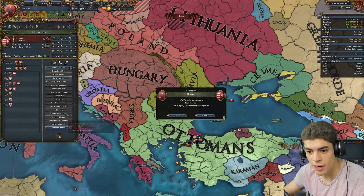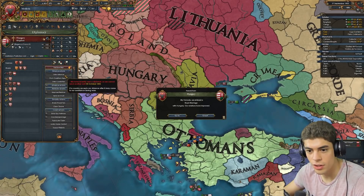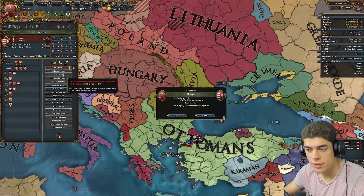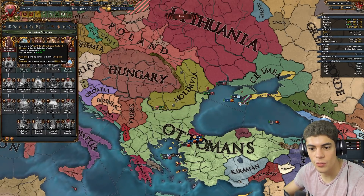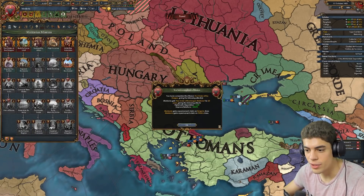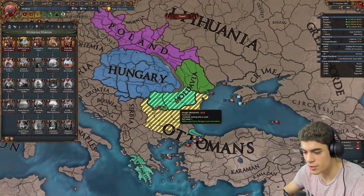I reckon we royal marry the Hungarians just to get us over the edge and get that alliance. Which means we can do the Order of the Dragon, which gives us another diplomatic reputation — very useful — and more improved relations, as well as a bunch of claims, which is cool.